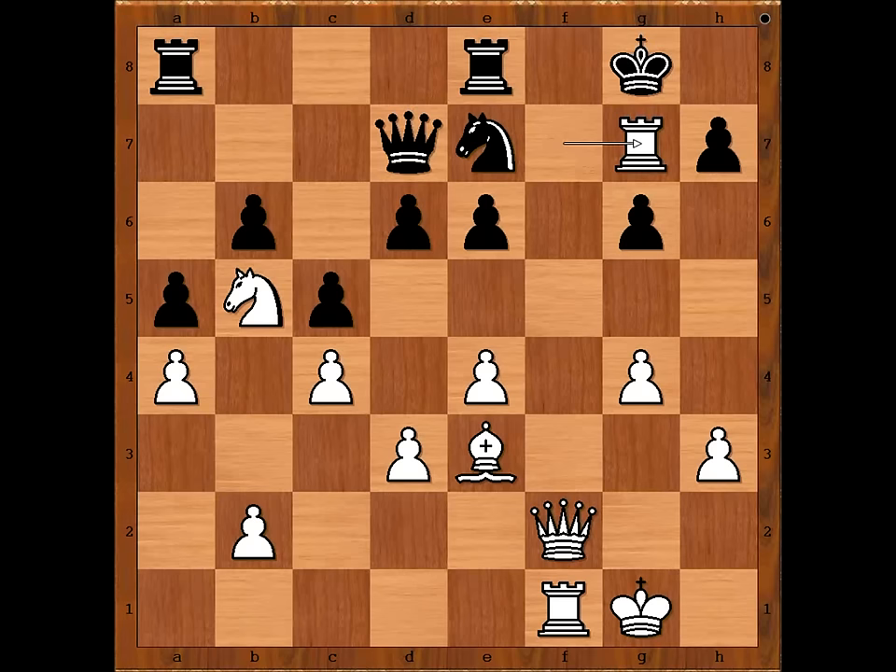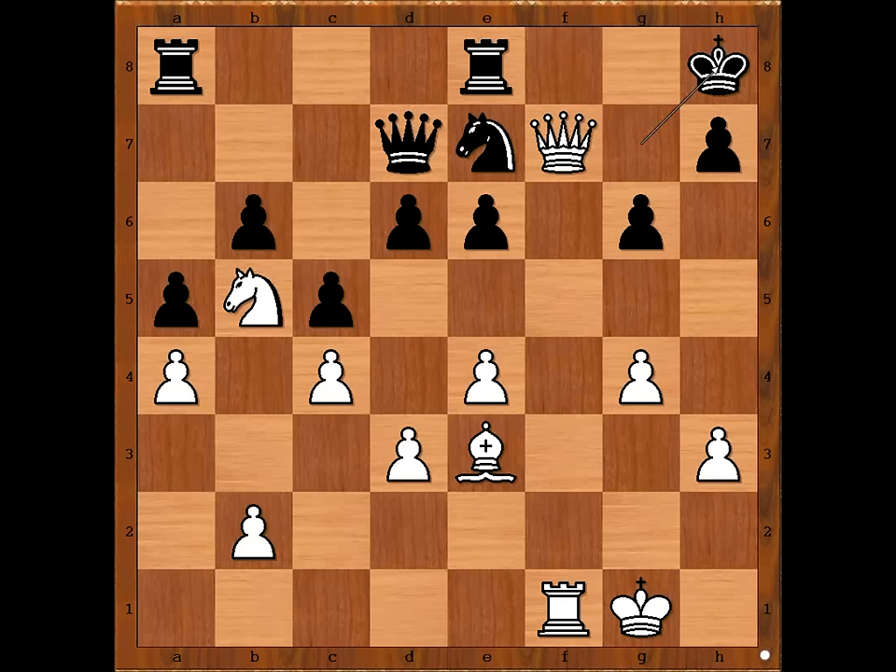What did you find? Alechin sacrificed the exchange — this is check, clearing the path for the queen. King takes rook. Queen to f7 check. King to h8. White played a move and black resigned. What is the move? Alechin played bishop to g5. There is no sensible defense against it. But for entertainment purposes I will show you just one line.